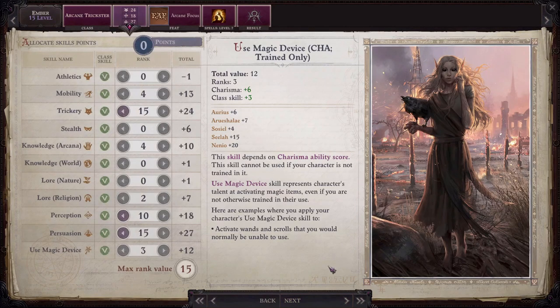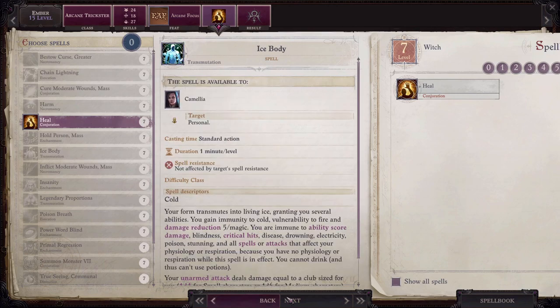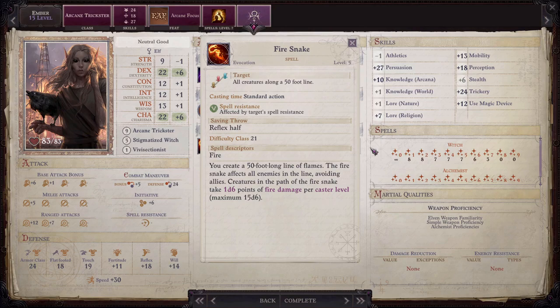At level 15 for Ember's feat go ahead and take arcane focus, and for Ember's spell we're going to take the heal spell. Here you'll notice that Ember gets the invisible thief ability at this level, which allows her to become invisible as if under the effects of the greater invisibility spell as a free action. She can remain invisible for a number of rounds equal to her arcane trickster level — the rounds do not need to be consecutive. This ability is pretty helpful as a way for Ember to protect herself and can even help her get off sneak attacks when she needs to, since greater invisibility allows you to stay invisible even as you attack. Ember also gains fire snake as a bonus spell, which can be helpful against swarm type enemies.